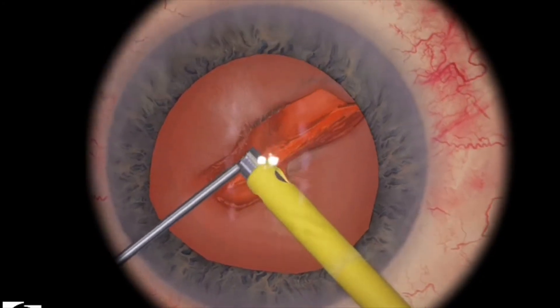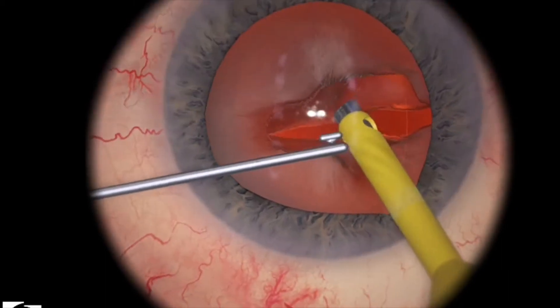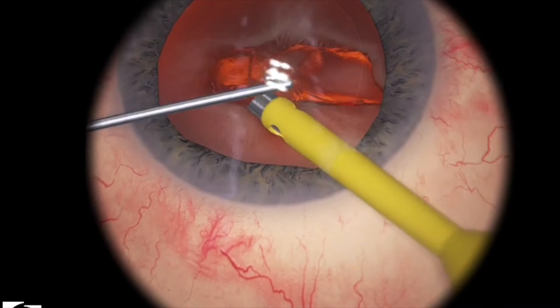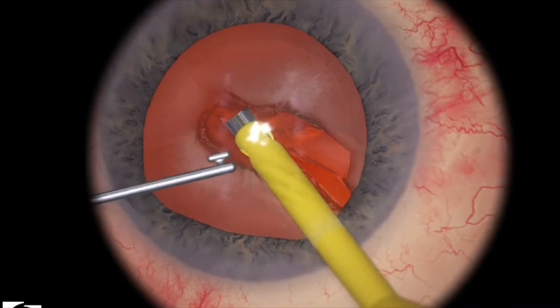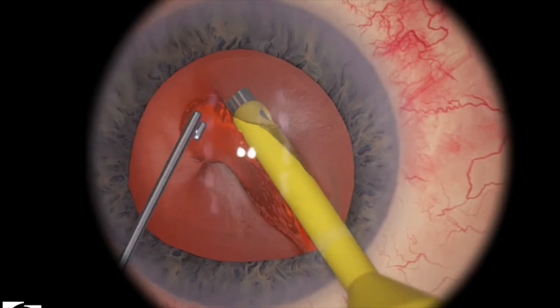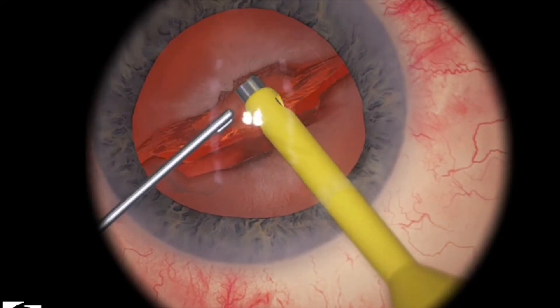One thing I note is that the simulation for some reason gives you a really soft lens. I'm not sure why that is — VR Magic maybe one day will be able to tell me. As you can tell, I'm having a really hard time just rotating the lens because it's so soft. In real life, lenses are a little bit harder and easier to spin, so hopefully the simulator one day can reflect that a bit more.